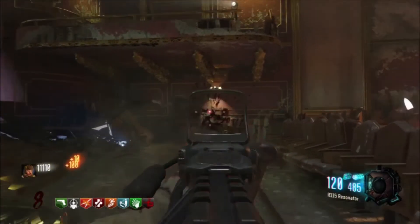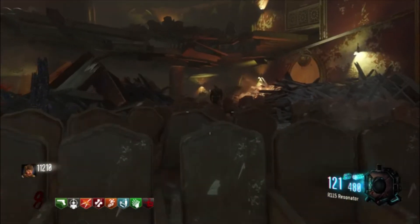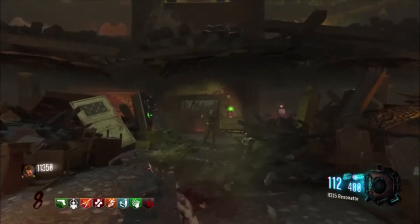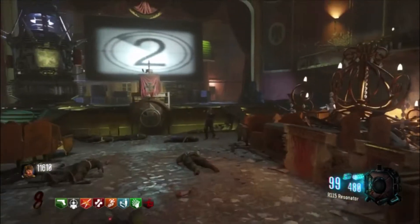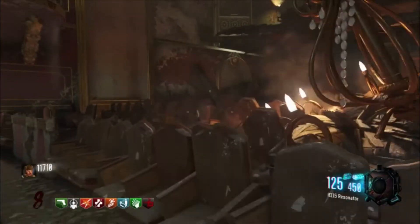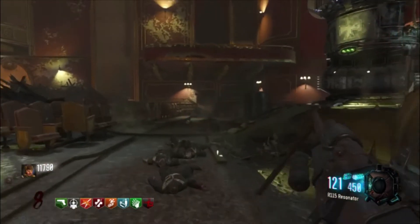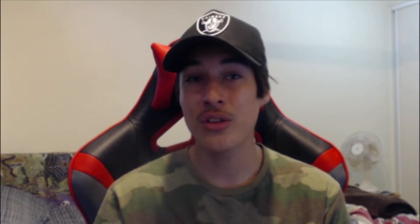Coming in at number two today is going to be the RPK. Now the RPK just recently got added in the last week or so, and it's definitely my favorite weapon added so far. The RPK has always been a fan favorite — it's one of the OG weapons in COD Zombies history. The pack-a-punch camos look insane on it, the reload animation looks awesome, and when you fire it sounds so crisp. It's got a lot of ammo and is a very good weapon to take into high rounds games, like the Giant or Gorod. It's definitely one of my favorite DLC weapons ever added, and that's why it comes in at number two.